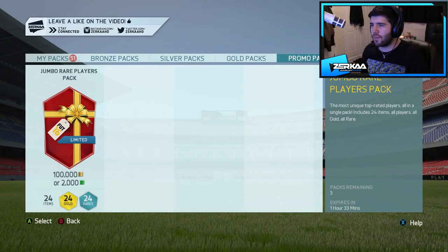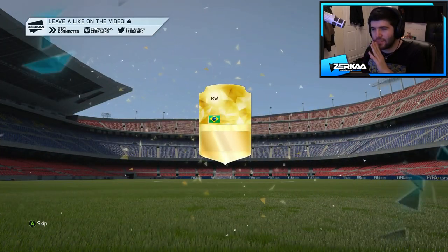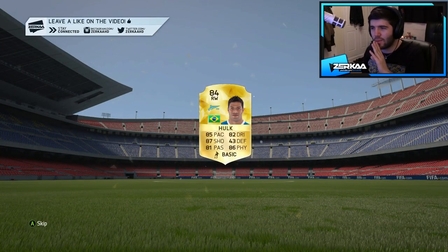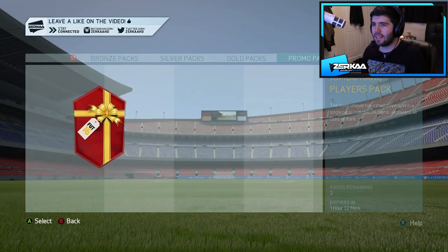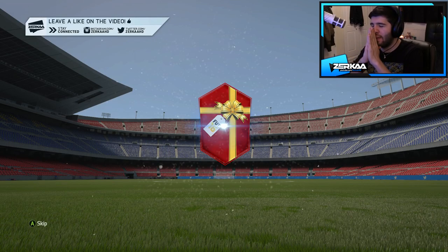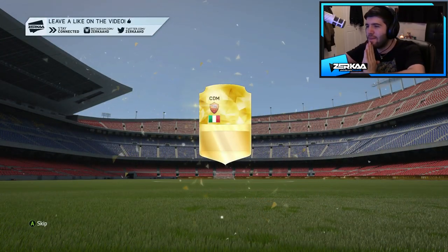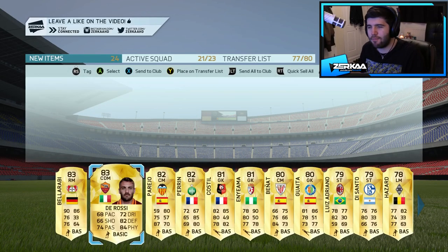Now we have three more players to get, three more packs. We need another centre midfielder, left back, and right back. It's a right winger again — and that is Hulk. That's not the best but it will do. Two more players to go. We're looking for a left back and a centre mid. CDM, that will do — and it is De Rossi. Not the best of CDMs to have, but I will take it.